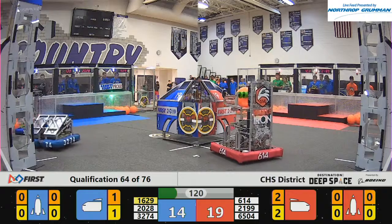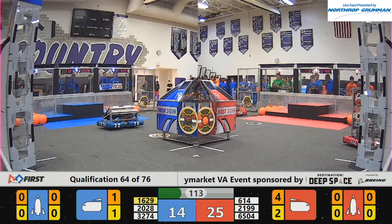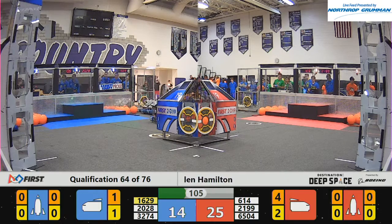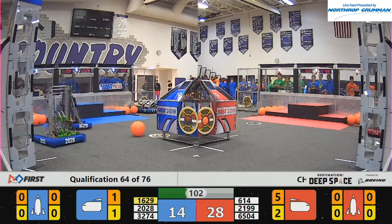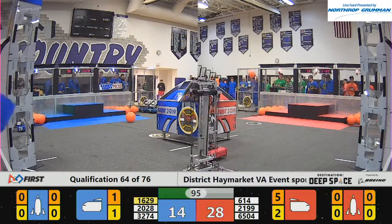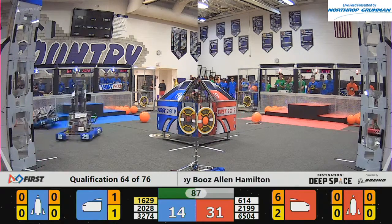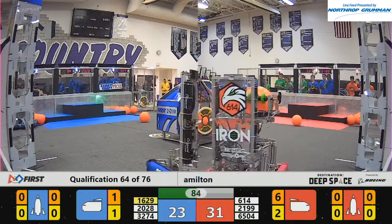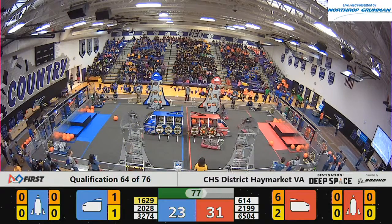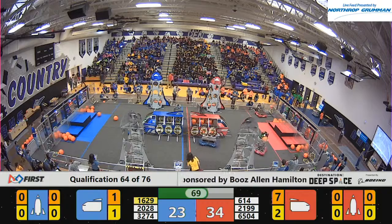There goes Waffle Iron, the robot for 6-14, the Red Alliance. They have some cargo and they quickly dump it into their cargo ship. On the Blue Alliance, 16-29, Gacko, they've got some cargo. They're heading over to their ship and trying to place it. Waffle Iron grabs another cargo, heads for the ship. 20-28 Phantom Medalists for the Blue Alliance — looks like they're assuming a defensive posture here and may be stuck. There's a carpet run that goes across. 6-14 on the Red Alliance, the Nighthawks — they actually did the Blue Alliance a favor there because the Phantom Medalists were temporarily stuck and could not move, and they went over the cargo ship and knocked them off and got them free.